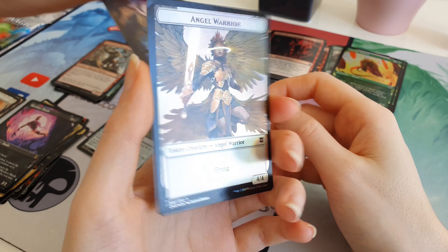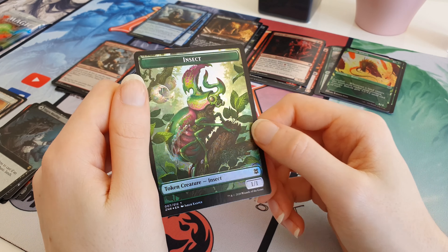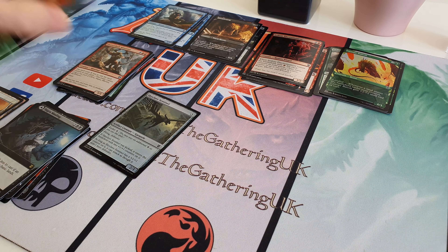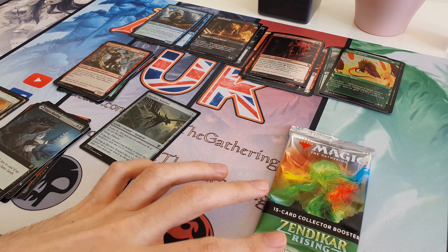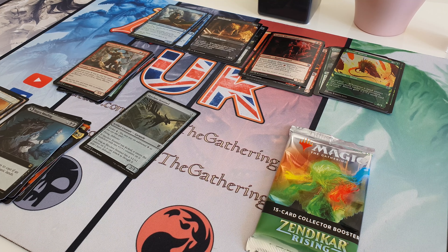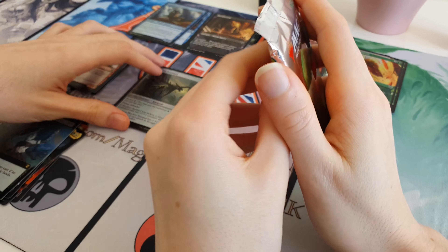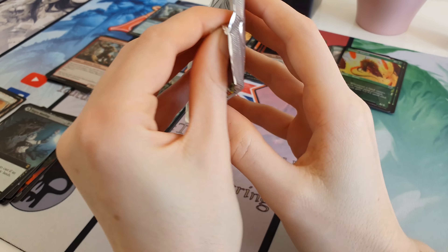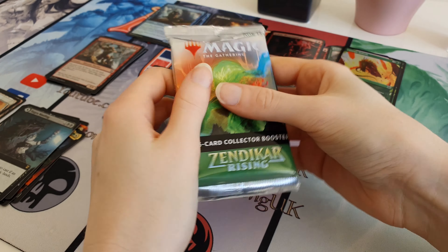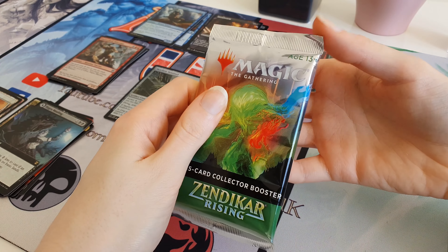That pack was pretty bad in comparison to the first one, but what can you do? We've got an Angel Warrior token and a Goblin - insects this time. So that pack was pretty medium. No expeditions yet, but that's not really a surprise - they're pretty hard to get. I think you only get like one or two in a box, so chances of us pulling any from a random pack we've just picked up is very slim. But you never know, right? That first pack blew that one away.